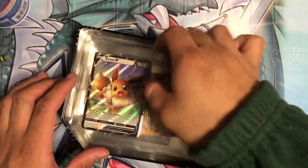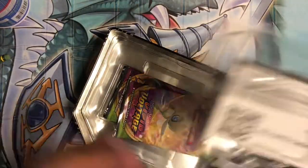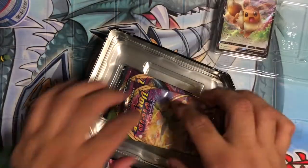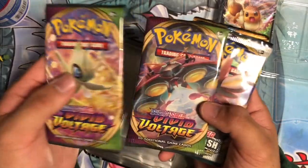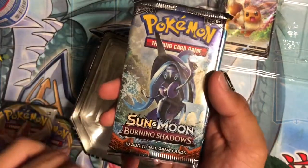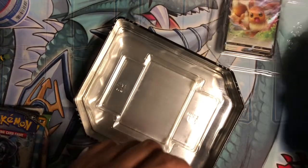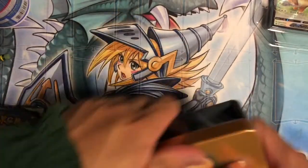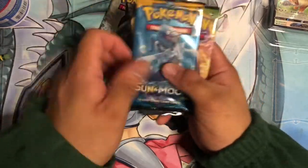Alright, right out of the box, here's the nice beautiful Eevee promo. I'm going to let you guys have that code card — normally I don't give out code cards, but I'll give that one out. It comes with five packs: two Vivid Voltage, Rebel Clash, Burning Shadows, and a Sun & Moon Base Set. Interesting that it came with Vivid Voltage. Let's start with the Sun & Moon Base Set.